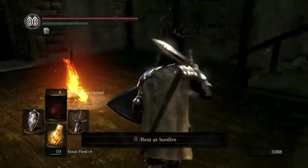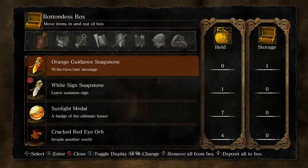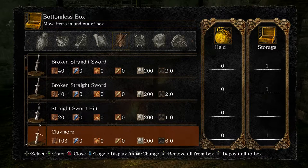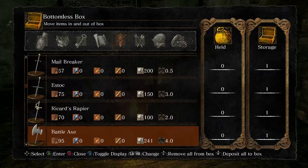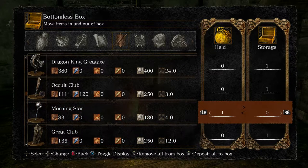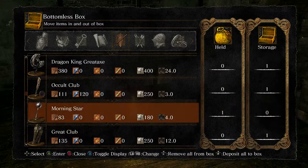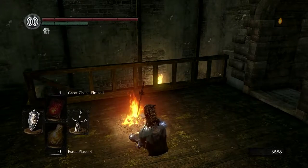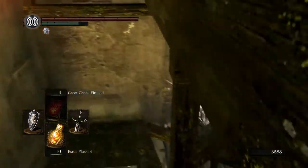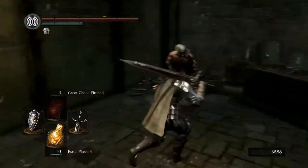That being the first ember we found ever from the Moonlight Butterfly. So I'm going to go to my bottomless box and grab a random weapon. I think I'm going to use the Morning Star, which is right here. So we'll take that. The Occult Club might actually work.